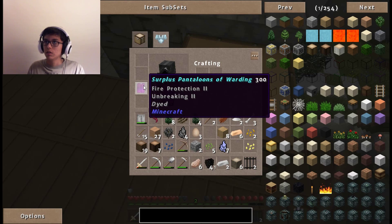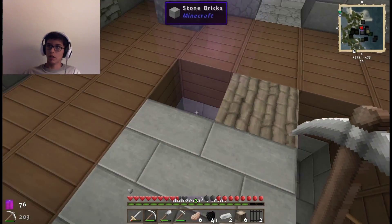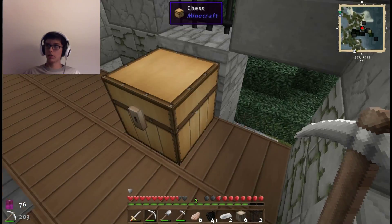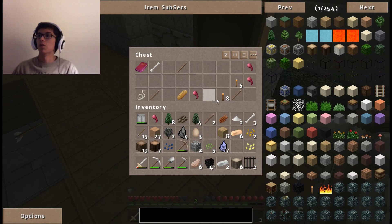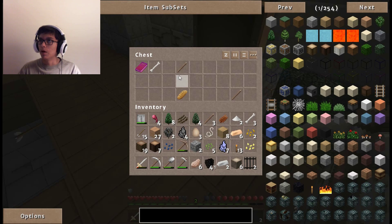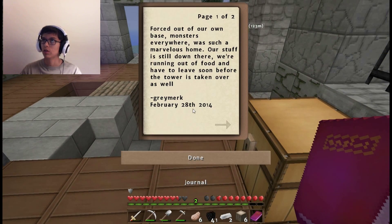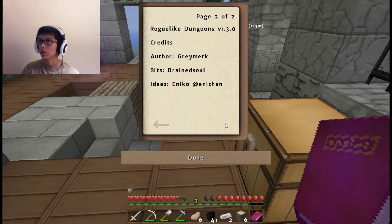Surplus pantaloons of warding — fire protection, unbreaking. I assume it's armor so let's take off what I have and put those on. Only one armor piece but it has unbreaking IV. Let's swap that out — boom. Now let's go read the journal. 'Forced out of our base, monsters everywhere. Was such a marvelous home. Our stuff is still down there. We're running out of food and have to leave soon before the tower is taken over as well. Gray mark, February 28, 2014.'